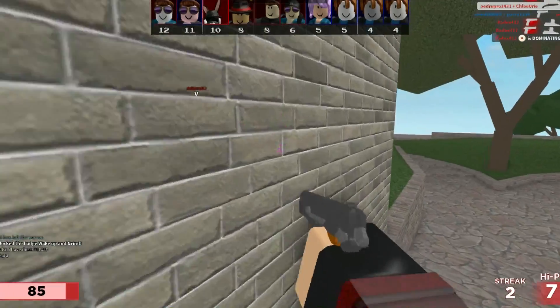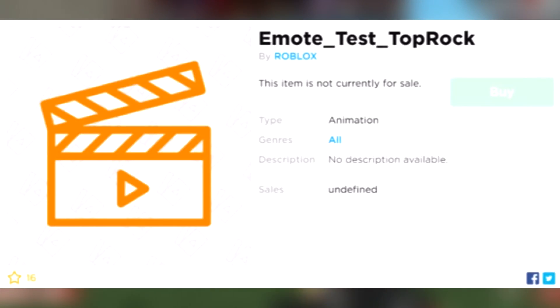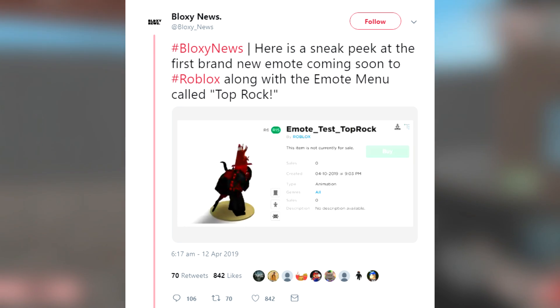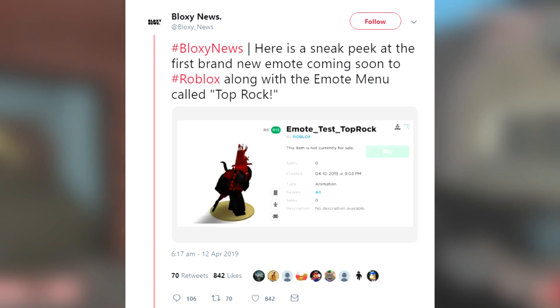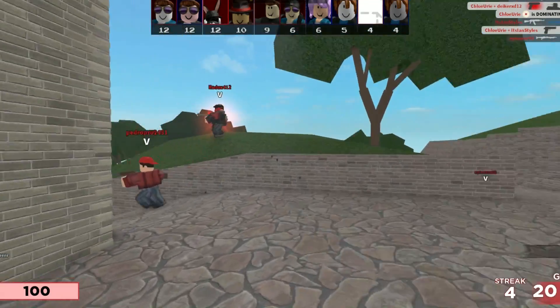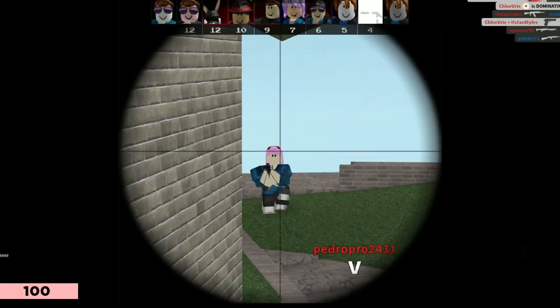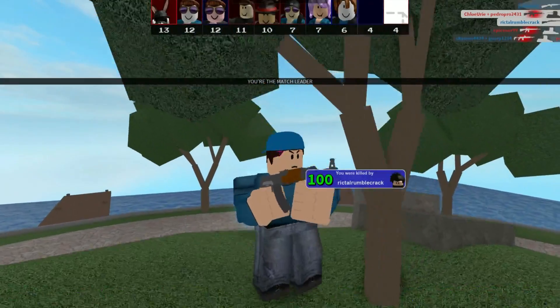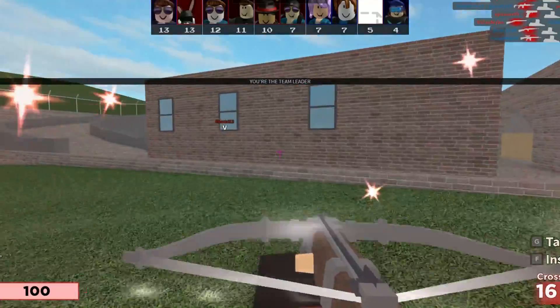It was also found out that Roblox uploaded a new animation called 'emote_test_top_rock', and someone managed to find a way to have this animation play. Honestly it doesn't look awful — it's very different and a little more crazy compared to the usual dance emotes. The main thing that gives away that this is going to be a new emote on Roblox is the fact that it's literally titled 'emote'.